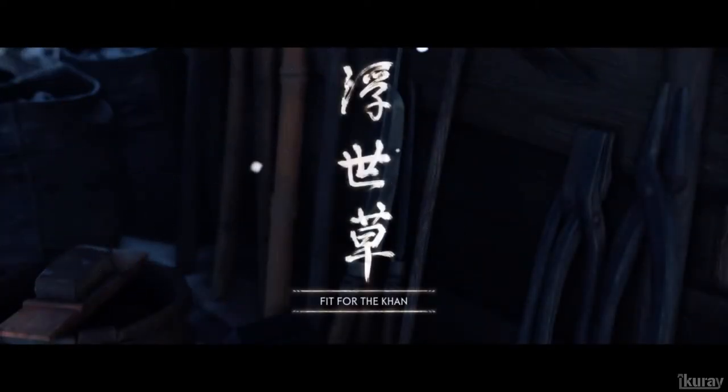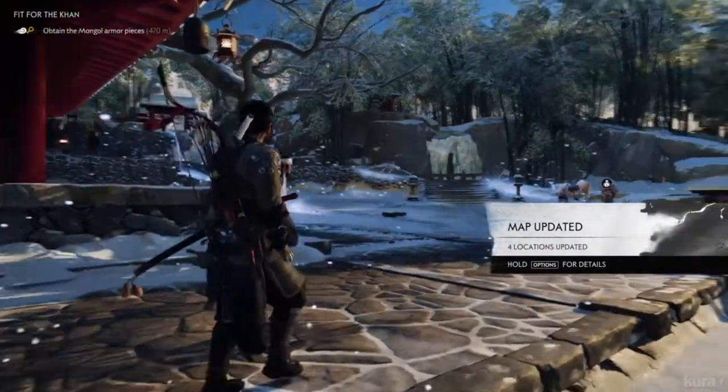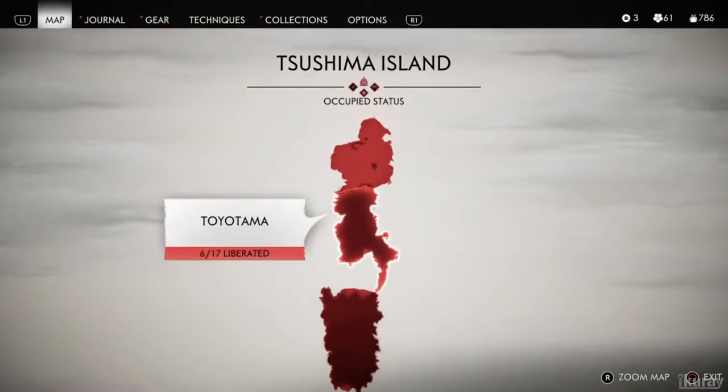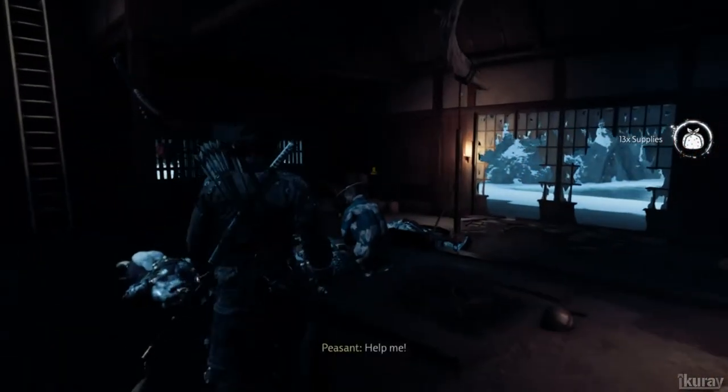So this is the quest, Fit for the Khan. And this is the map we need to clean for camps. It doesn't matter which order — just defeat the Mongols and some generals.